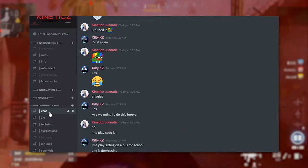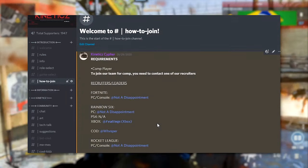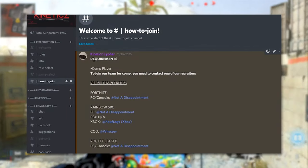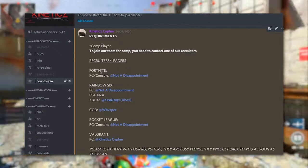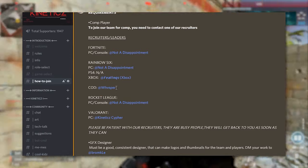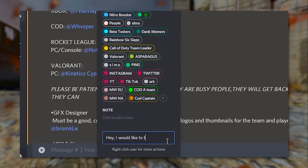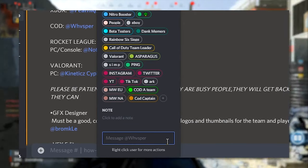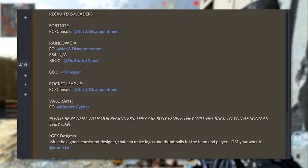You can interact with the community in the chat channel, and when you feel like you're ready to find out how to try out, go on over to the how-to-join channel. It'll show you the requirements. If you want to be a competitive player or pub stomper, the recruiter for COD is Whisper — go ahead and send him a message like 'hey, I would like to try out' and he'll get back to you as soon as possible.